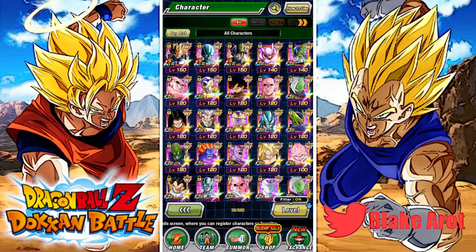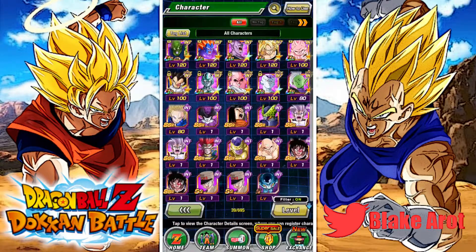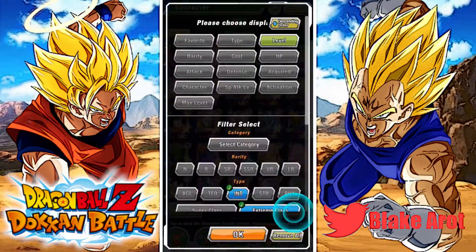Kid Buu's rainbowed. Angel Frieza's rainbowed. Not really much to talk about here. And Goku Black has one dupe — I got really lucky on his original banner. And that's about it for that.